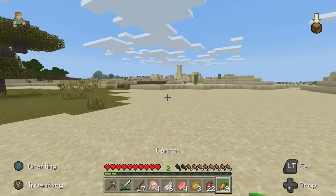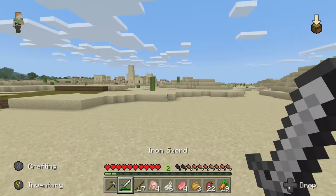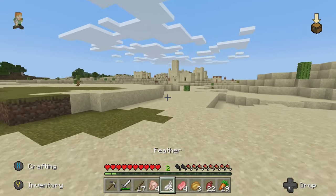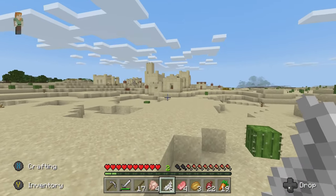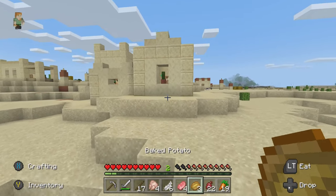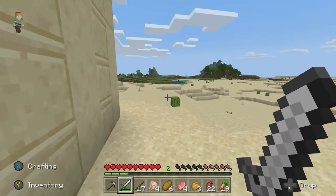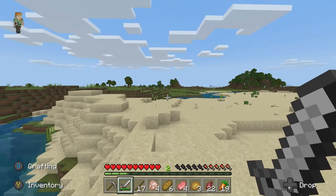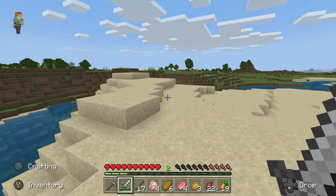We found another village! Let's look at this area, see what they've got. I still haven't found the ocean as well, so we are quite far from the sea, which is not very good. Okay, this village had nothing, so we're gonna move on. I'll be finding the ocean somewhere near.